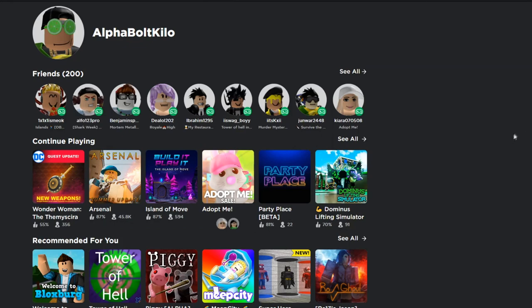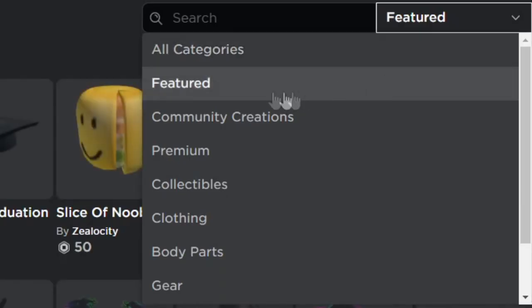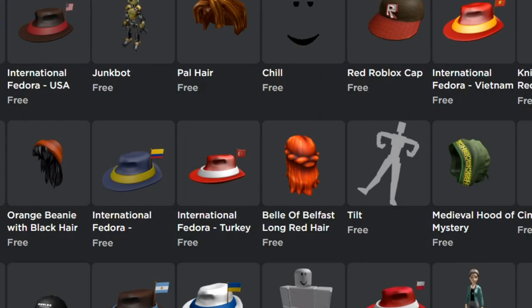In today's video I just wanted to talk about a new free item — well, a new free bundle, which is basically the same thing. To find this free item, all you gotta do is go to the Avatar Shop, go to Featured, then set Relevance to Price Low to High. Once I show you this free item, you're gonna be amazed — amazed at the fact that this free item is horrible. It literally sucks and I don't think any of you are gonna go ahead and get it.